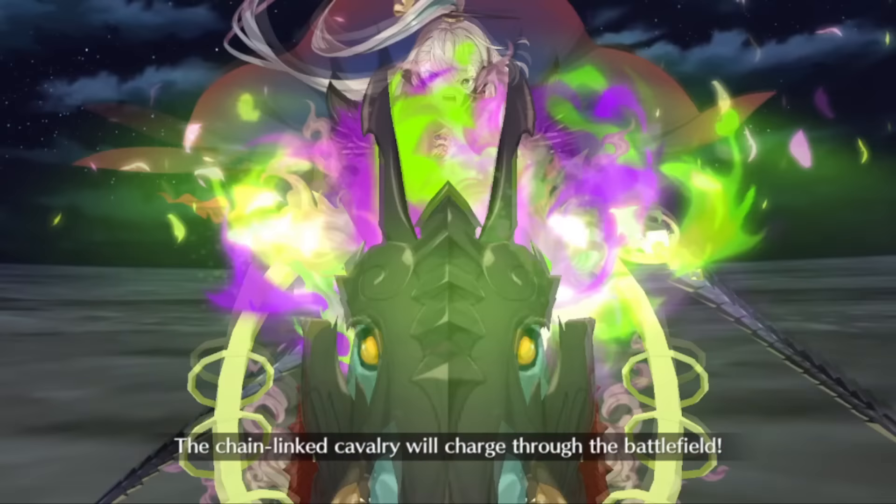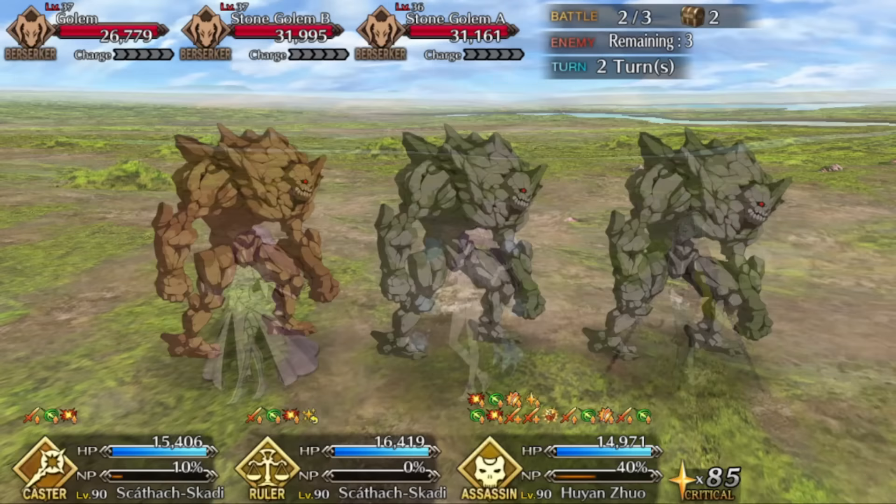Farming bells while going for the lotto currency is a nice bonus. The first node also drops Scales of Fantasies, which a lot of Lost Belt 6 servants need. These are some pretty good lotto nodes to farm in general — from the drops to the lotto currency itself — so you want to make sure you're hitting the ground running. Starting off with what I'm calling Phase One: the Super Orion node.